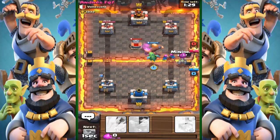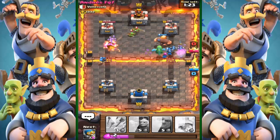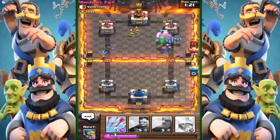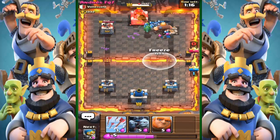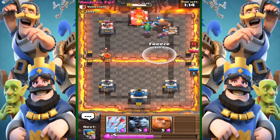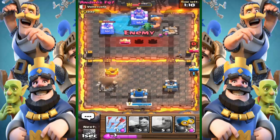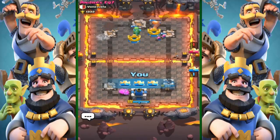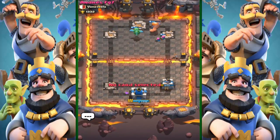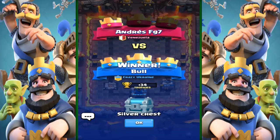Bear in mind, the dragon can fly over the lava or whatever the map terrain is — it can fly over and doesn't need to go across the bridge, so it can take out the skeleton spawners very easily. The skeleton spawner is a really popular strategy at the moment, and as you'll see here, it's super easy to deal with. We easily destroyed that with no problem at all. The freeze spell took care of the two towers that were firing on us, and we get a nice easy win.